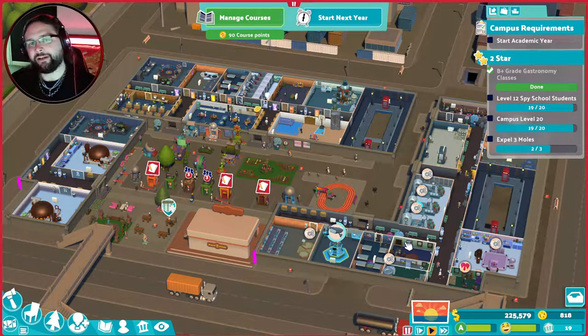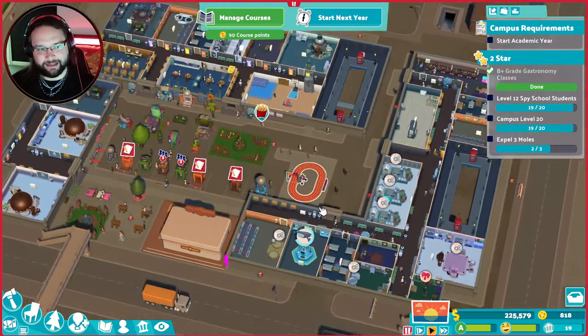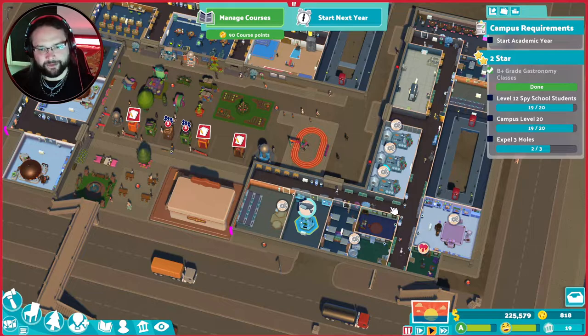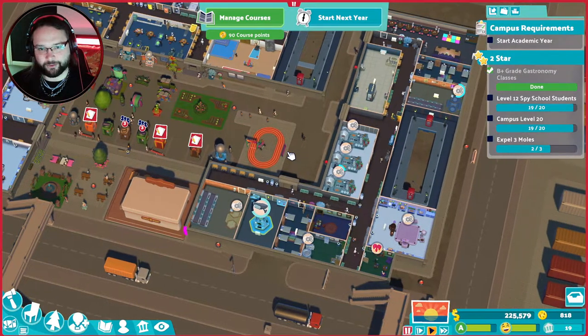Hello there ladies and gentlemen, you're back with Dackdack and today we're playing some more Two Point Campus. In our last episode, we basically finished getting everything upgraded. We ended up expanding this building so we can get another Dorma Research Lab and another lecture hall for the courses.